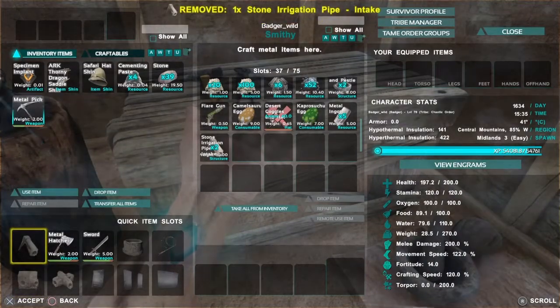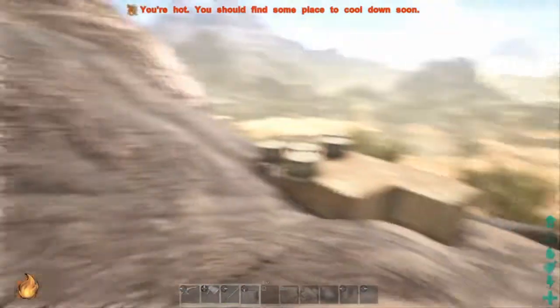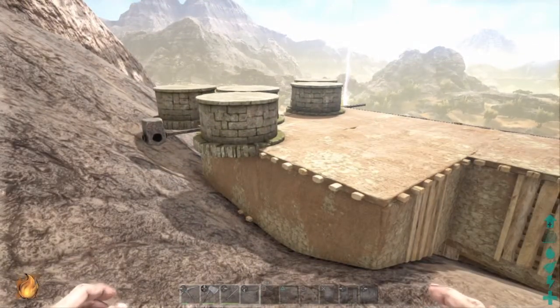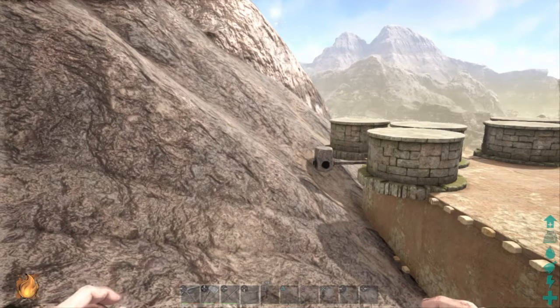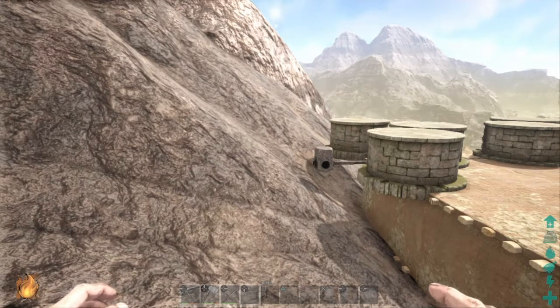Today I've gone out and gotten cementing paste, and as you can see I'm starting to rebuild the water supply back over here. The reason being, I don't want Red Planet and them — the Alpha — or anyone else to think that base has been completed. Technically right now it is functional.